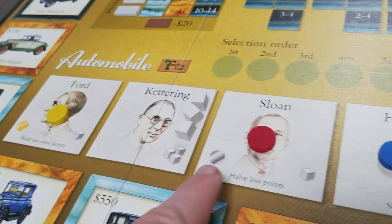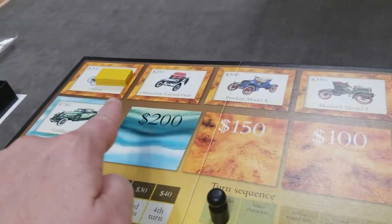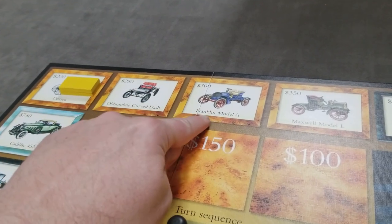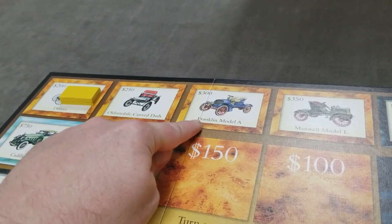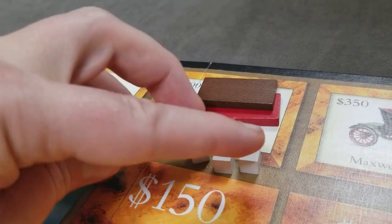Let's say a player just wants to build in the first space. So they pay one R&D cube and can build one or two factories. The factory cost is listed on the production space — each factory in this space costs $200 each, so the player paid $400 to the bank. Next, the red player also wants to build a factory. They look for an empty spot and decide to advance further — that would be one plus two, so three R&D cubes to build factories there. So the player pays their three R&D cubes to the bank.